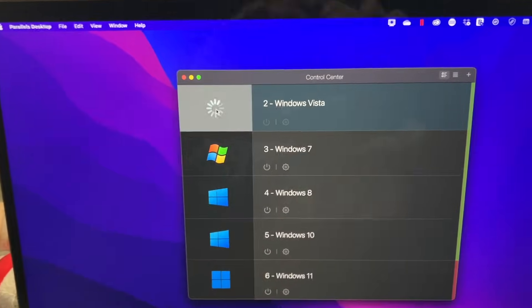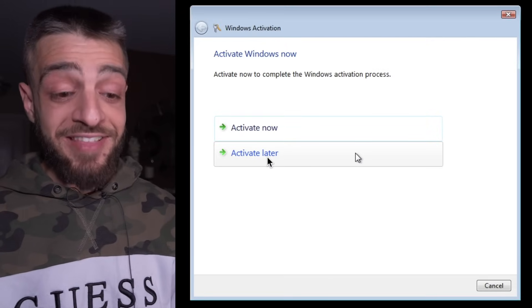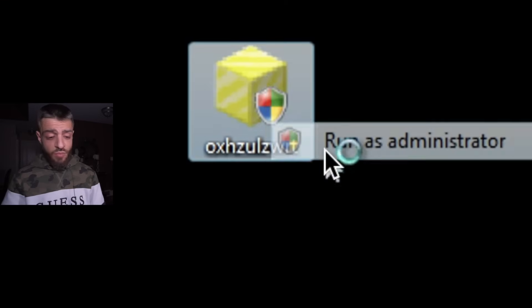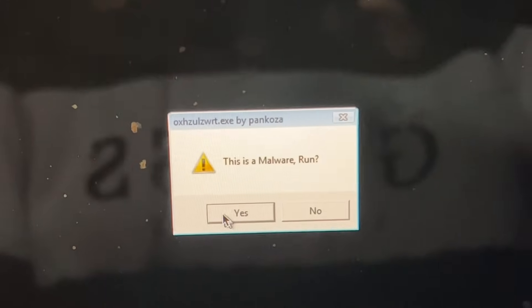Windows Vista versus unnamed virus. Now we're going to pop open Windows Vista. Absolute banger — I liked Windows Vista. It wasn't so bad. We're going to click activate later. You can see the virus over here: unnamed virus number one. Shout out to Pankoza for creating this virus. We're going to right click and run as administrator. I trust this program — it says this is malware. Run.